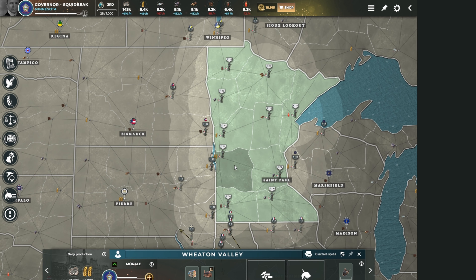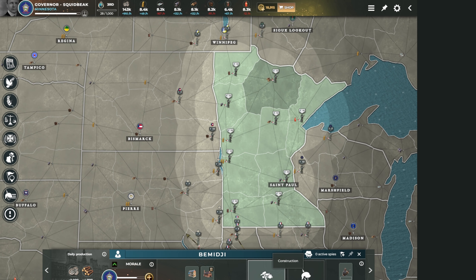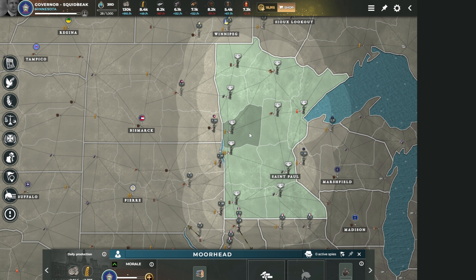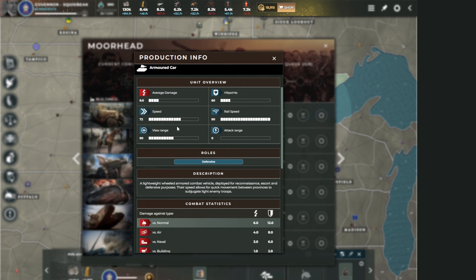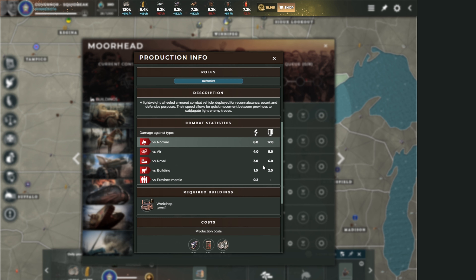The workshops are done at our level-two resource provinces. I'm going to hit the production button and build an armored car in one and a balloon in the other. The armored car has hit points three times greater than infantry, speed more than double, and a great defensive value. Infantry has 5 defense - the armored car has 12. It also has good air defense which can help in the later game.